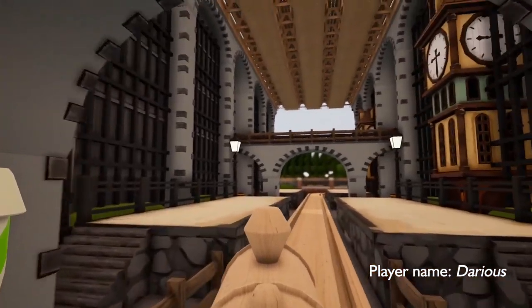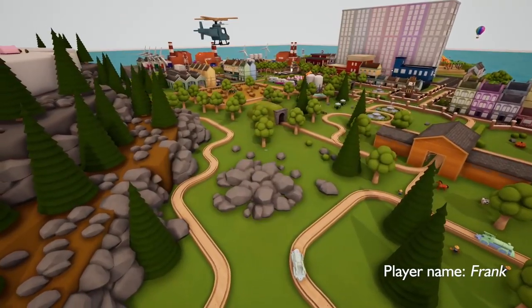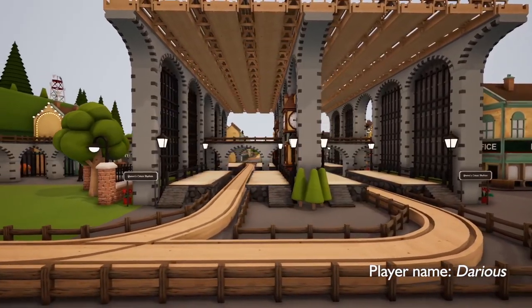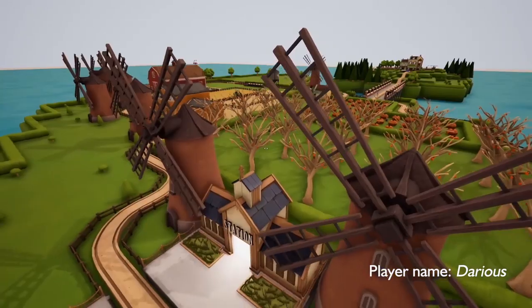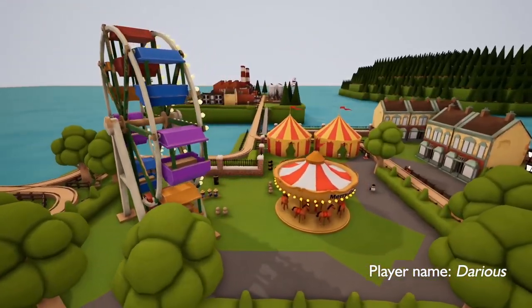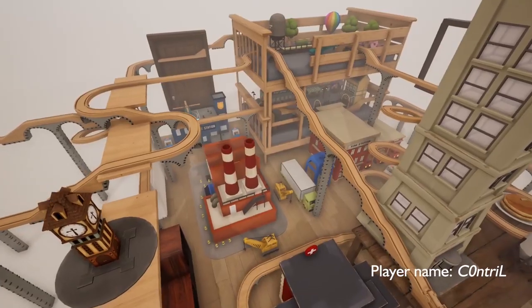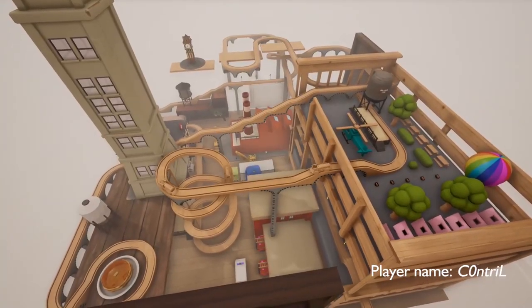And on over to our community spotlights — jump into the ultimate toy sandbox and build the train set of your dreams with Tracks, the family-friendly open-world train set game. Create colorful railway systems, decorate beautiful towns, transport commuting passengers, and even ride your own train in first person. Check out the game on Steam!